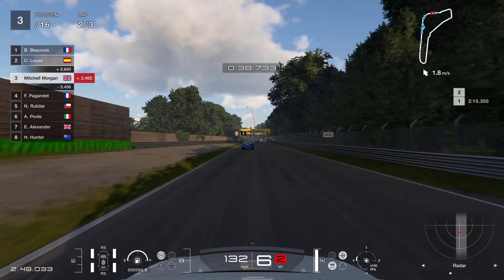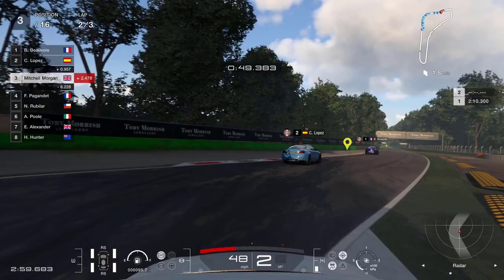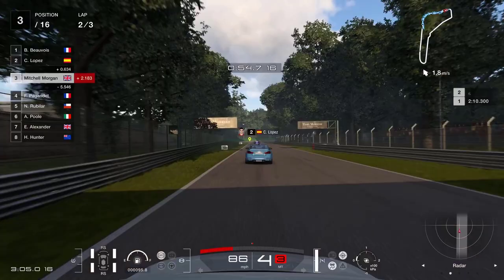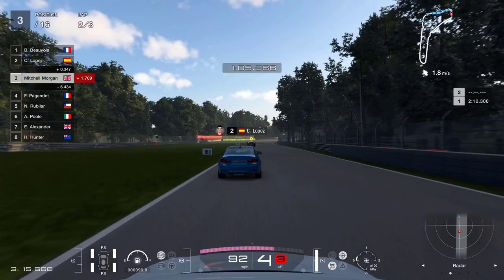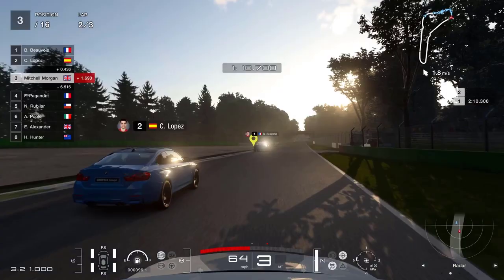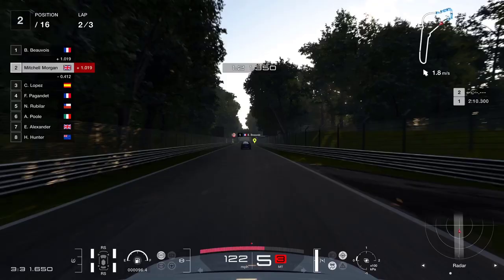That has cost us a fair bit of time. Just watching for our braking points here, getting slowed down early so that we don't run into the back of the BMW, closing up through here. Going around the outside - no, there's no way we can go around the outside there, we'd end up in the gravel trap. Down to third gear for a good drive, up into fourth, then down to third over here so we can get across and up the right-hand side of that car. Another clean overtake and we're up into second place, closing down on the Mercedes.